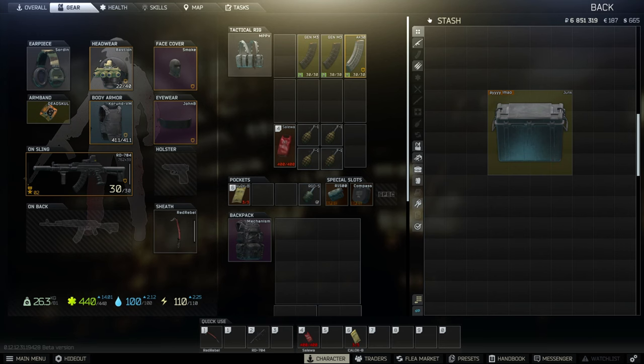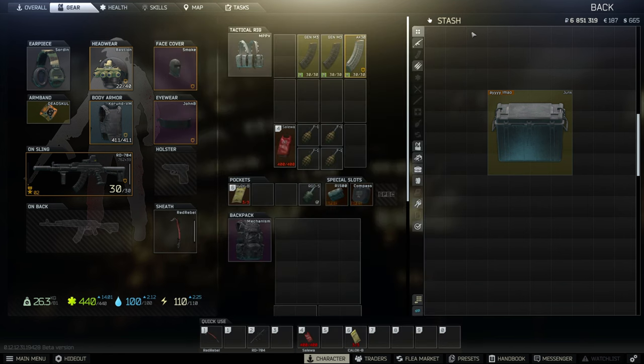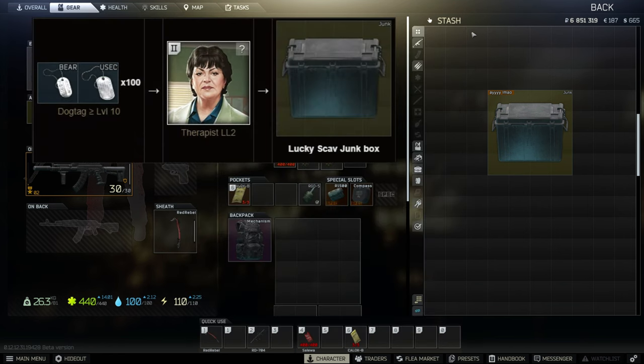Lucky Sky of Junkbox is any Tarkov player's best friend. It is a 16-slot container providing 196 slots worth of space for all barter items. This is probably the first container any player should be looking to get their hands on at the beginning of every single wipe. Lucky Sky of Junkbox is sold by Therapist level 1 for 1.1 million rubles, but it can also be traded for 100 level 10 or above dog tags from level 2 Therapist.